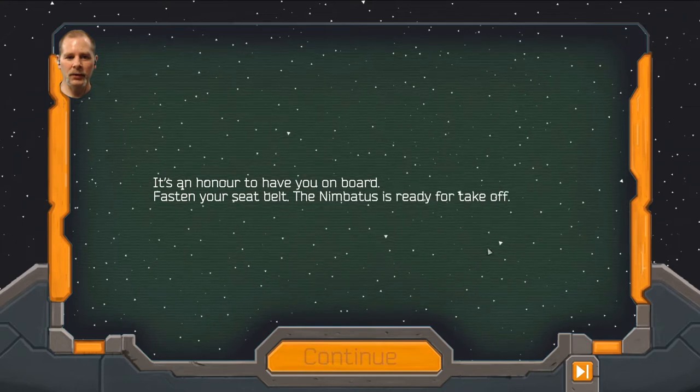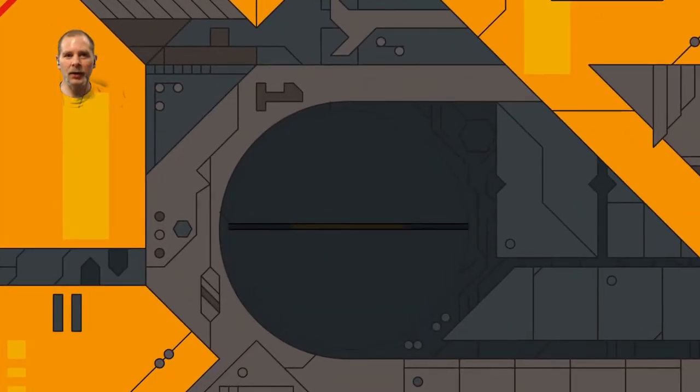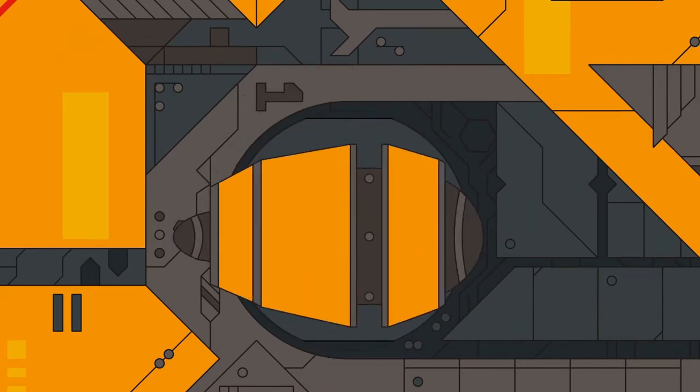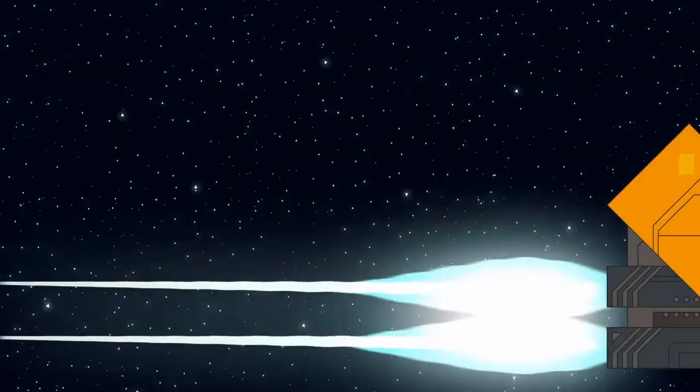It's an honor to have you on board. Fasten your seatbelt. Alright, so there's a story here and we'll watch this. I'll turn that off so you guys can see the story. We've got our putt-putt spaceship going into space. It's got pipeline. I like the animation style — it's kind of cool, I have to say.